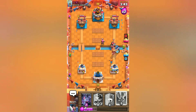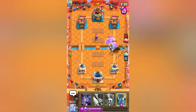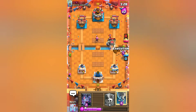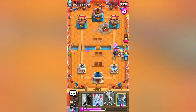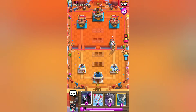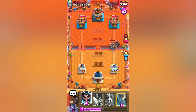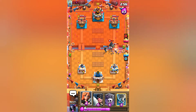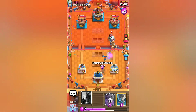Let's go with the PEKKA directly on it to completely tank. I don't want it to get a hit on the Valkyrie — and the Giant Skeleton as well. The insane aggressiveness of this deck is actually working. Let's go with another Valkyrie; Firecracker is actually gonna go for the Bats. The Electro Wizard is gonna zap both of them, Hunter's gonna go for Bats. Sparky is really killing me, it's really killing me man.